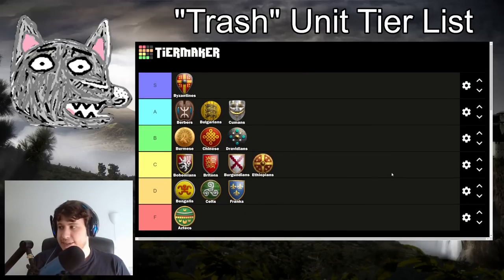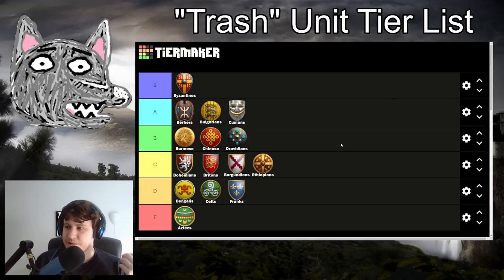Franks are going into D tier - their trash is not where they excel. The civ is really strong at getting early momentum and applying pressure, but when the gold runs out, you're left with Skirms that are the same as Celt Skirms - arguably the worst in the game - missing Bracer, Ring Archer armor, and Thumb Ring. Your Skirmishers are next to not viable in the late game. Missing even one skirmisher upgrade in late game is so important, and missing both is super bad. Your Light Cav miss Hussar, capping out at 72 HP instead of 80 with Chivalry. Your only decent point is generic fully upgraded Halberdiers, but this isn't really a situation where the civ shines.